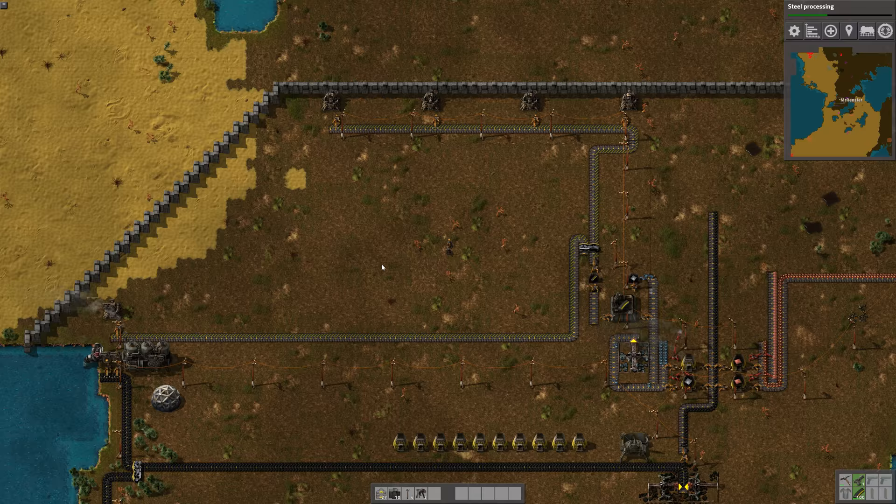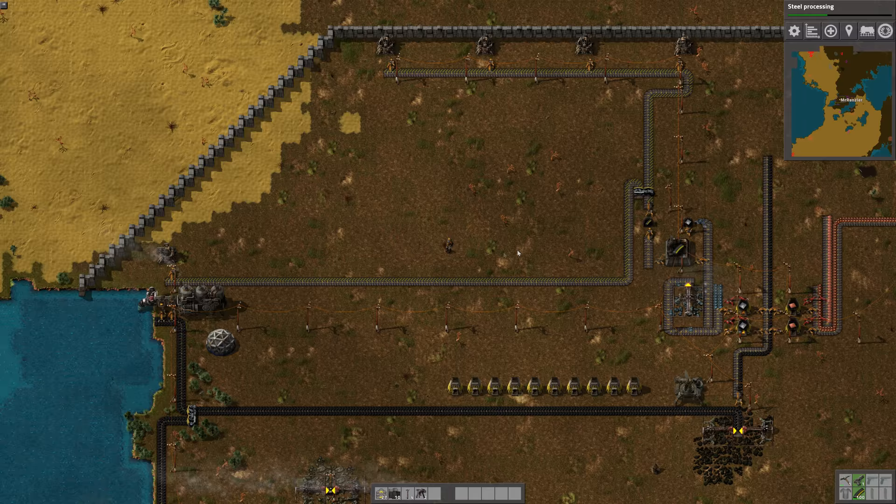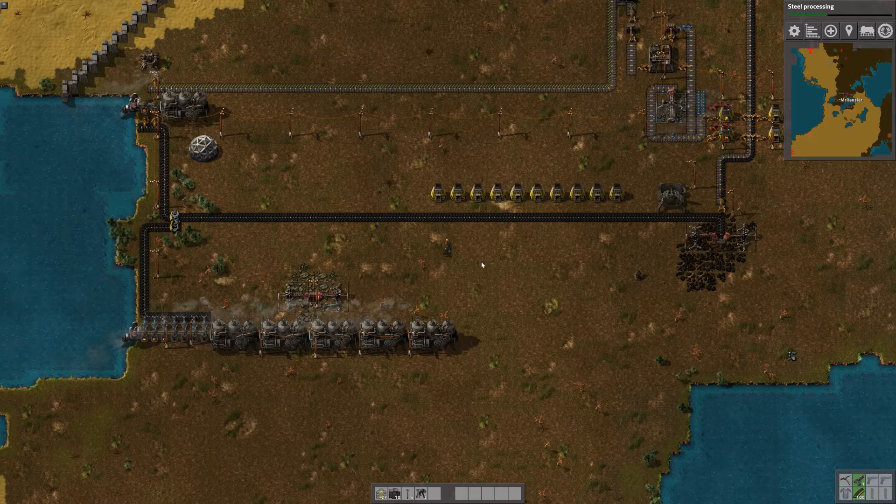Looking like we did turrets last time. We've got plenty of ammo and things. Because this is the Dolph Lundgren episode, what I was going to do was make power armor and weapons and things like that. So that's what we're going to do — make some weapons and everything. I think it's going to be pretty sweet.